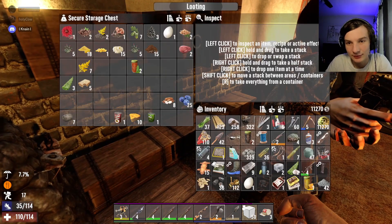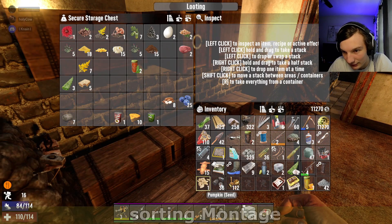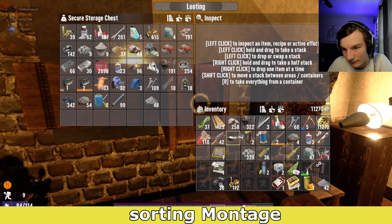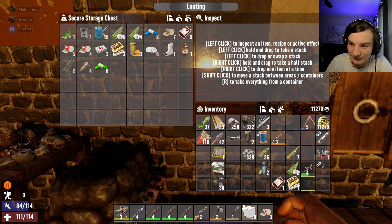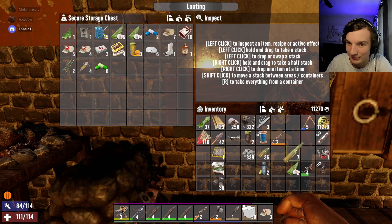I got some stuff for you — I just did a mega looting run. We have 65 molotovs and 30 pipe bombs! That's good. I have more pipe bombs on me and Craig — we're doing good.